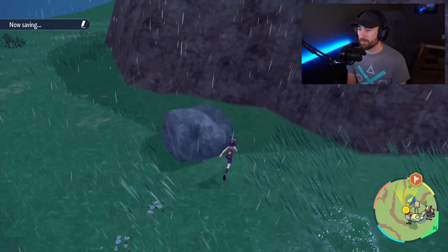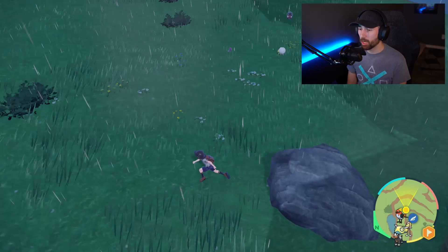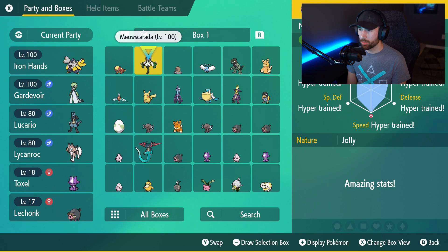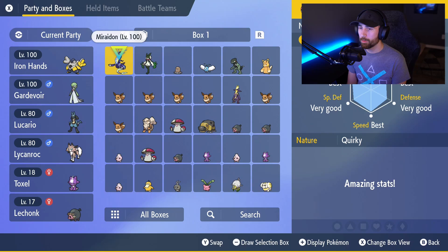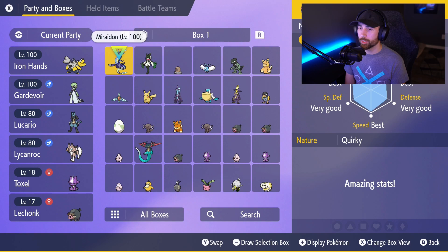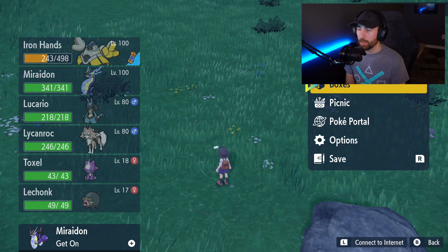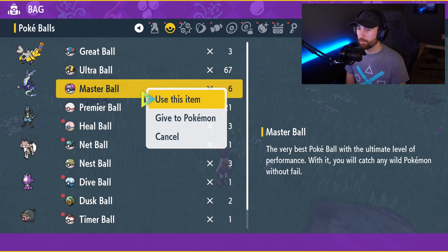Now we're going to put Maradon back into our party. First, hop back on Maradon and then get back off — that gets them down to the bottom left. As you can see, we've got Maradon back in ride form at the bottom left, but we also have another one in our boxes. I'll find them in the boxes, move them to the first slot, then add them into the second party slot to make things a bit quicker. Now we have Maradon in ride form and Maradon in our party.